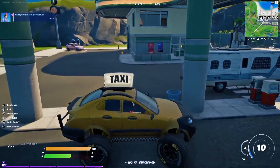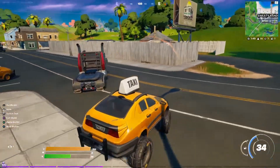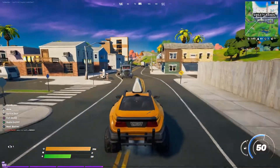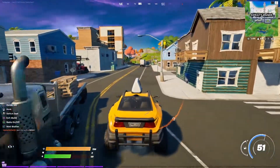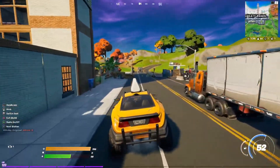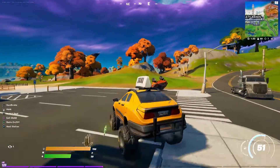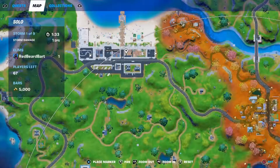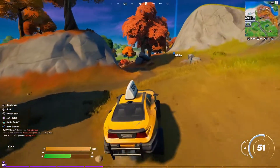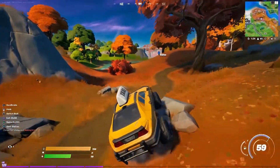Here's that vehicle modification we were talking about. It turns this taxi into a monster but it also makes it quite bouncy. However I do wish the taxi was just a little bit faster — we're moving at a snail's pace. Just going to mark Colossal Crops to give us a general direction in case we get turned around.